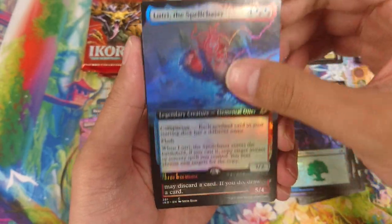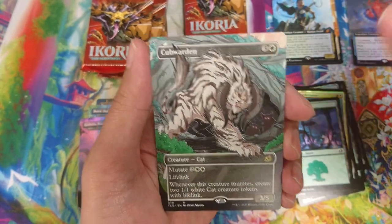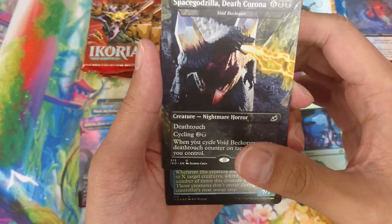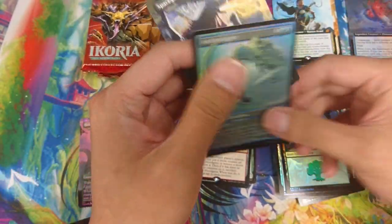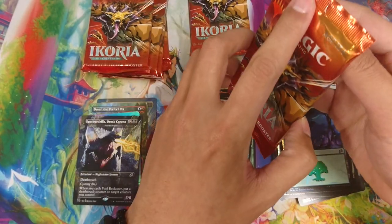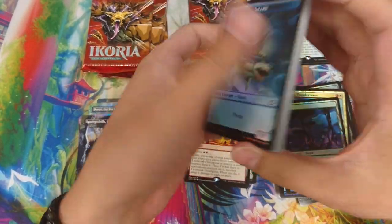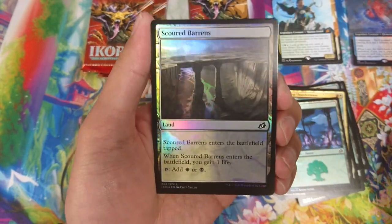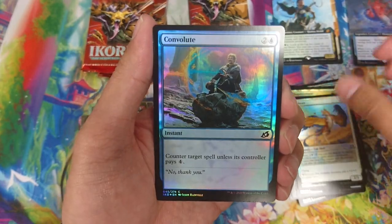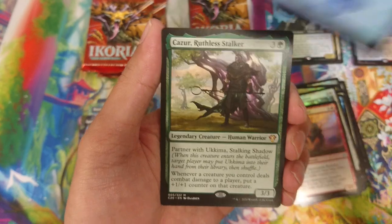I think I got killed by that one in draft. We have Space Godzilla Death Corona, but the non-foil version. For people that don't know - and I'm pretty sure a lot of people know now - the Death Corona name was printed before the whole epidemic happened. After the next print, if they do a second printing, that card's name will be changed. So to a lot of people, the foil version of that one will be quite a collector's item.